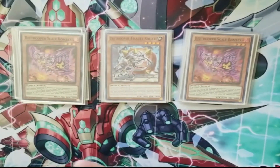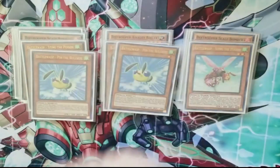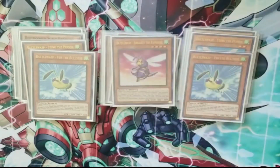Moving into the Battle Wasps engine: triple Sting the Poison — your very solid starters that search your extender in the form of Pin the Bullseye. Sting the Poison also has that tribute-another-insect-to-target-negate-some-monster-effect, which comes up when you special summon it off of stuff like Papillon on your opponent's turn. Really good card. And Pin is your extender that summons itself from hand and burns for 200 for each copy of itself on the field, hard once per turn on both.